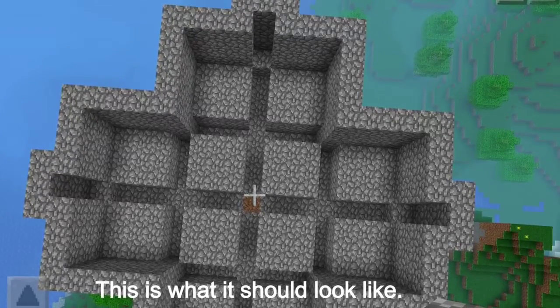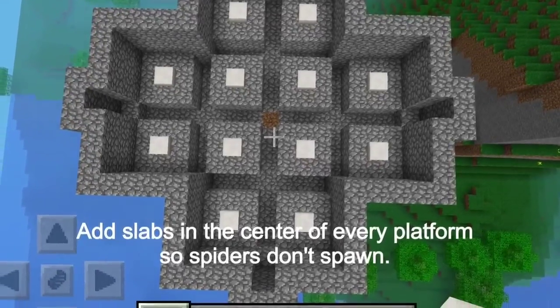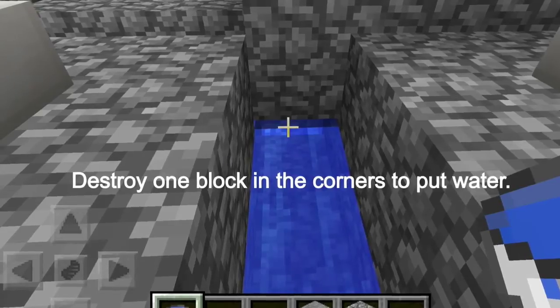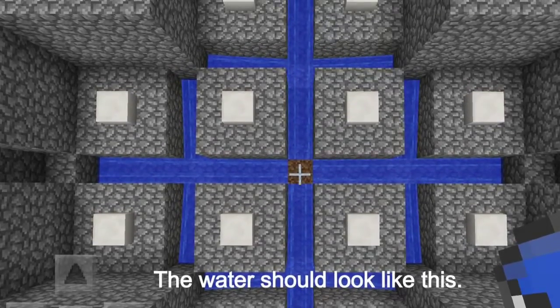This is what it should look like. Add half slabs in the center of all the spawning platforms. Destroy one block in the corners to put water. This is what it should look like when you have the water down.